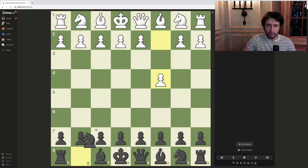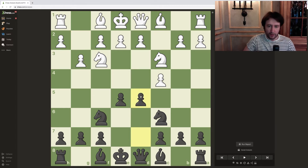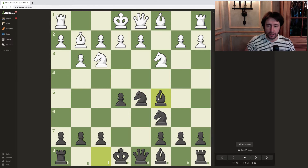So the moves were c4, knight f6, knight c3, e5, knight f3, knight c6, g3, and d5, cxd5, knight xd5, bishop g2. There's huge theory here and black can play in different ways — one of the main lines is knight b6 certainly. I played a fashionable line with bishop c5, which was also played in the Carlsen-Caruana match with a lot of interesting ideas for both sides. The line is generally okay for black, but they have to know what they're doing.